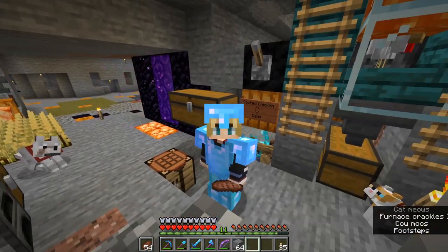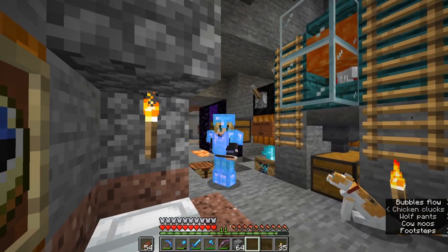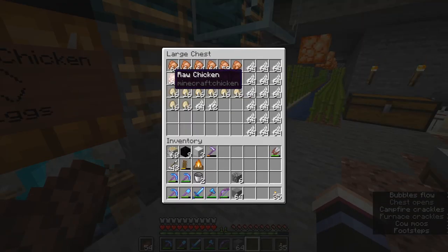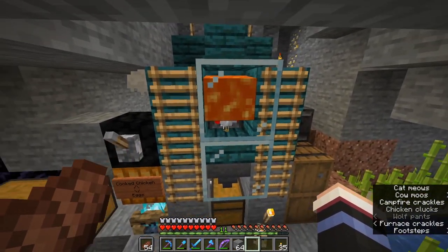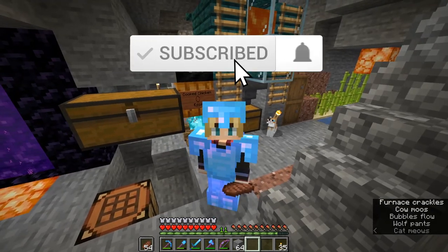What you see behind me is an automatic farm that has a toggle switch for cooked chicken and eggs. We get both of those and some raw chicken too, and lots of feathers for crafting up arrows if you don't have a skeleton spawner. Let's hop over into the test world and I'll show you how this works and how to build it.